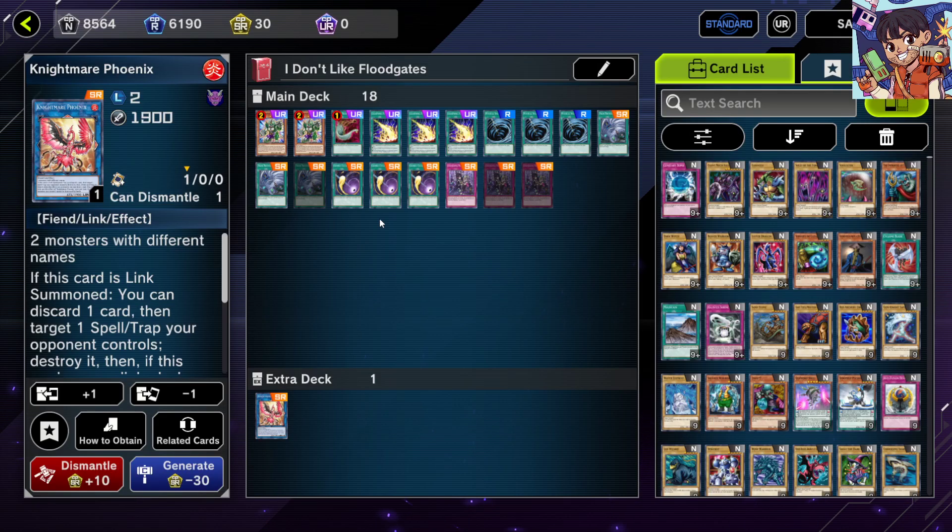That's it for the best floodgate removal cards. These are all very generic cards that can fit in most decks in Master Duel. If you're encountering too many floodgates, these are the best ways to counter them. If you like this video, leave a like, share it, and subscribe if you're interested in more Master Duel content. You can also leave recommendations for floodgate removal cards in the comments below. Hope you found something useful here — see you in the next video!